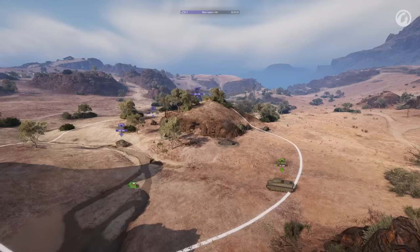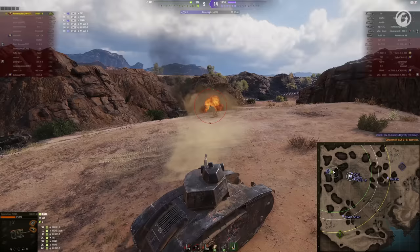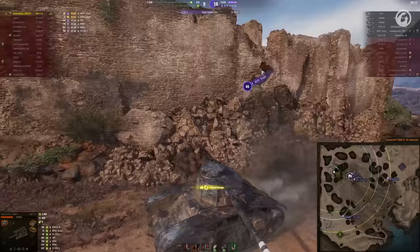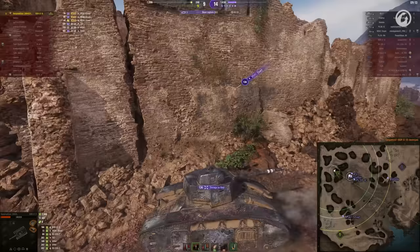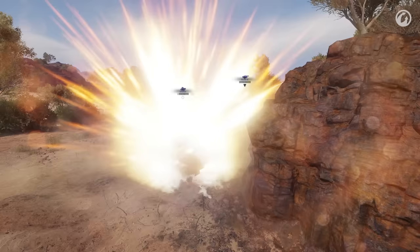But that would also be the entire friendly team booped off the map, while John stands alone against seven enemy tanks! Well, that's an interesting place to hide in the cap. When you have enemies like these, victory might just be possible.